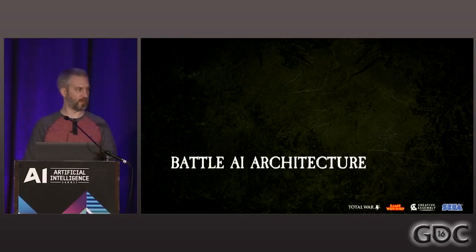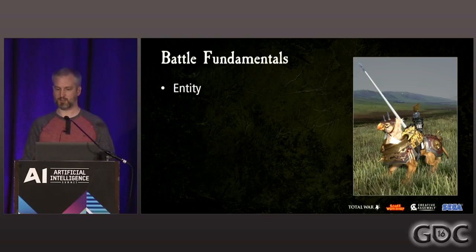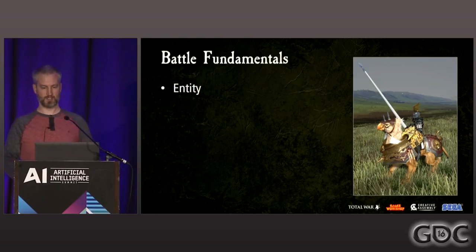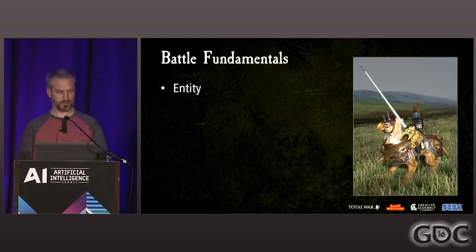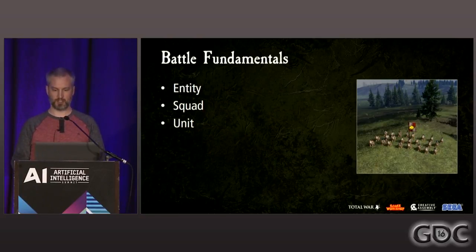Let's talk about the general battle AI architecture in the Total War series. There are many tiers of game objects in the battle hierarchy. Starting with the smallest, we have an entity, which represents either a single man or a composite entity such as a horse and rider. We then have squads, which are collections of entities, and a unit, which is a collection of squads. Generally a unit has only one squad, but through various game mechanics the unit can get chopped into multiple squads. A typical unit is composed of between 80 and 120 individual entities.